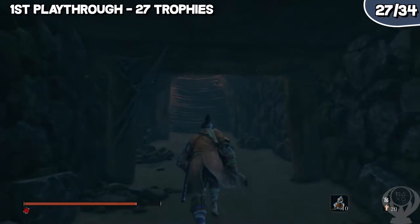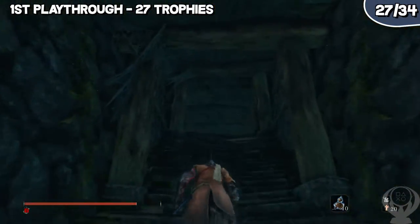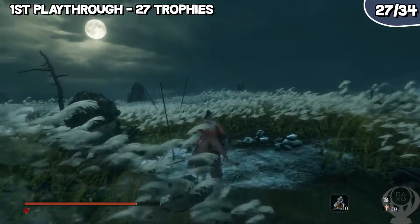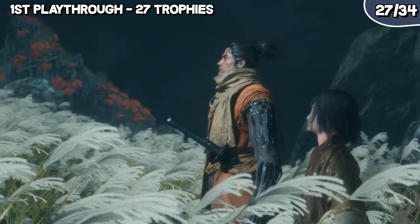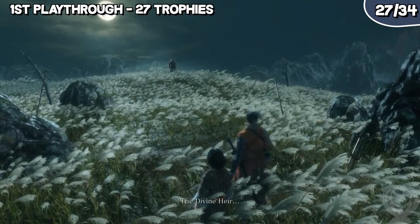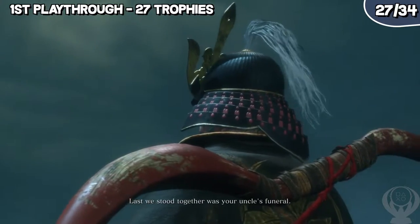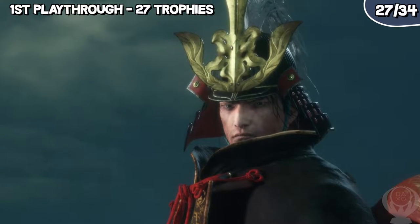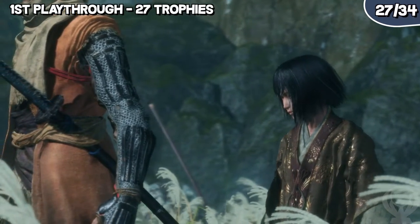Go to the top of Kuro's Tower and talk to Owl. Pick the option 'Break the Iron Code and stay loyal to Kuro.' Doing this triggers another set of areas and three of the endings. Let's get into how to set up each of the endings, since all you need to do is give different items to Kuro after the final boss battle. The trophy Immortal Severance will be earned if you just go through the rest of the story and give Kuro only the Dragon Tears at the end after the last boss battle.